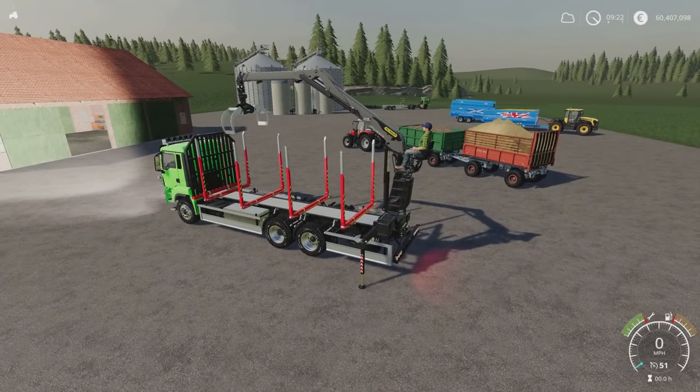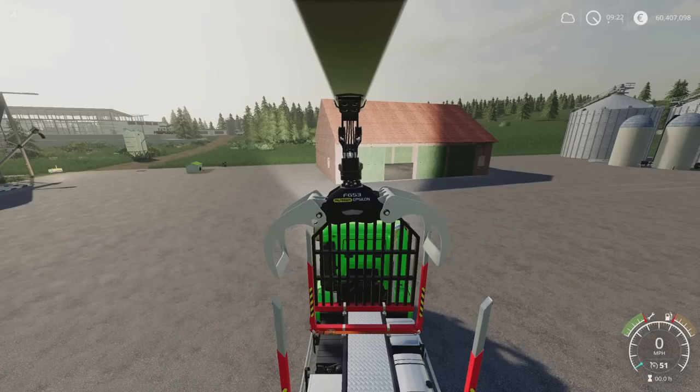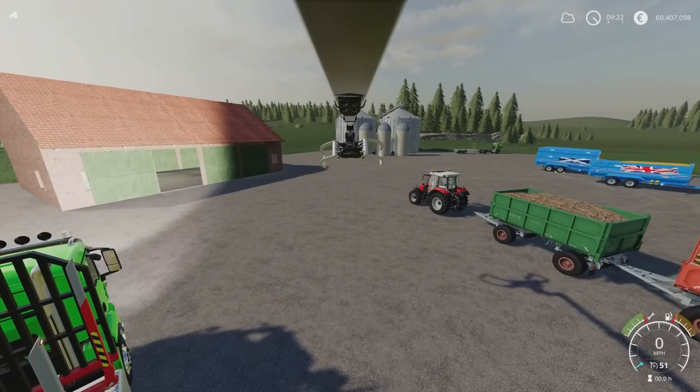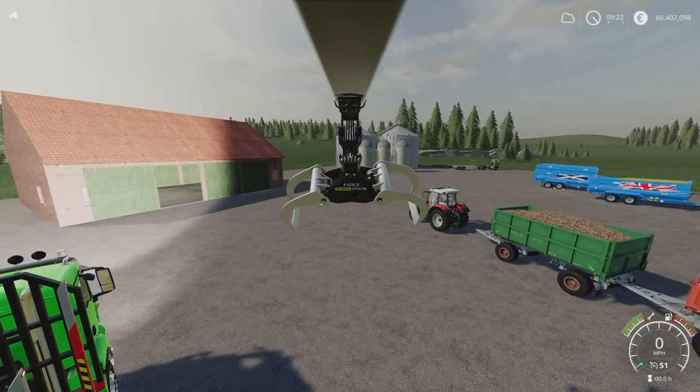Camera options: we've got an external camera, in-cab, and two crane camera options — one of which is really handy. Obviously if you go to full crane extent it puts the view a bit further away, but that might make loading things a little bit easier. I know people don't always get on with the cranes — it can be a bit of a pain.